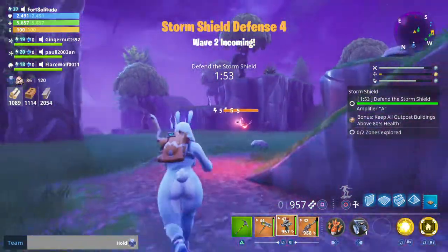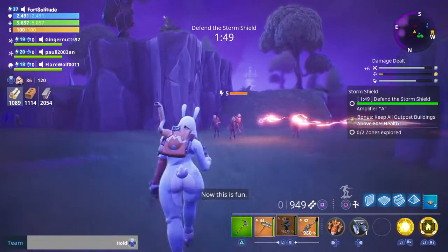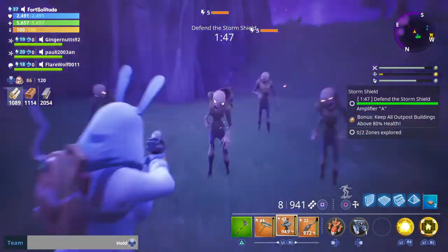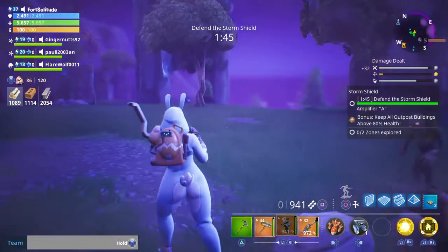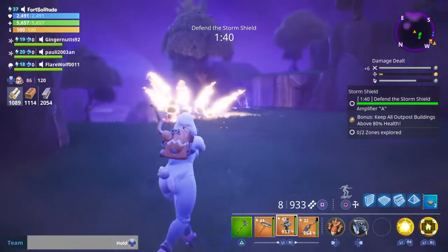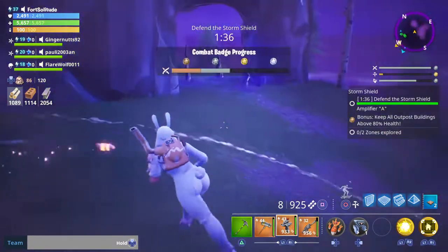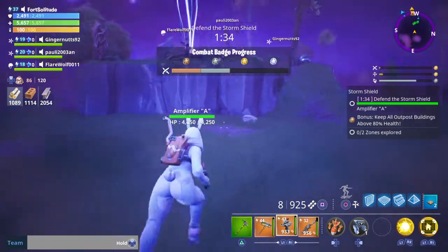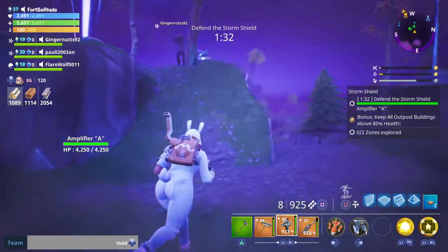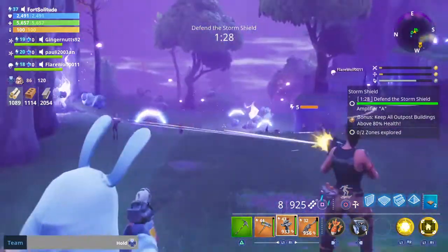This weapon is basically a heat-seeking missile. If you get it in the general area of the zombies it will go straight down, as you can see here. I'll shoot it at them and it'll go straight down, or it'll heat seek onto them. This weapon is very powerful and really fun to use, but it does use up a lot of ammo. It takes 8 per shot, which means you're going to need at least 900 if you want to get 100 shots off.